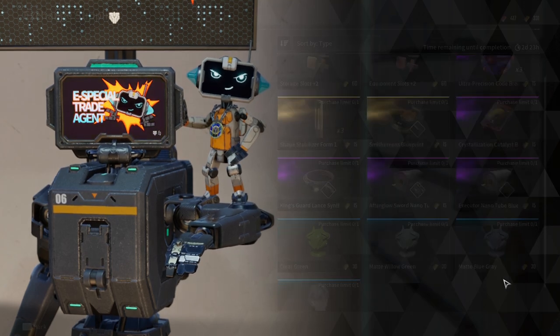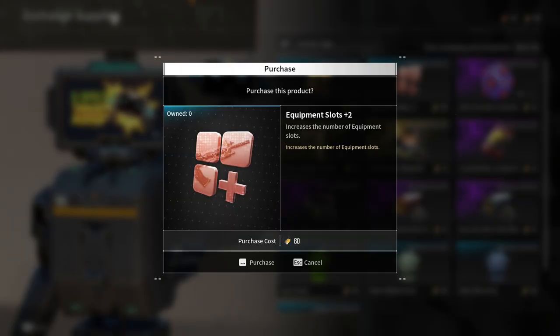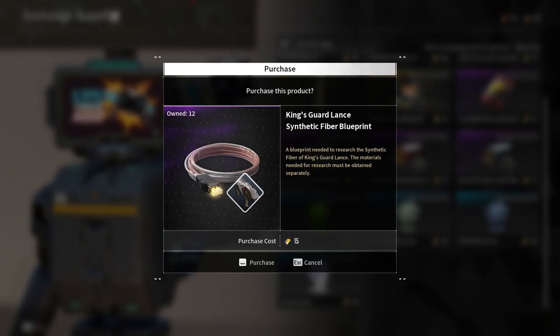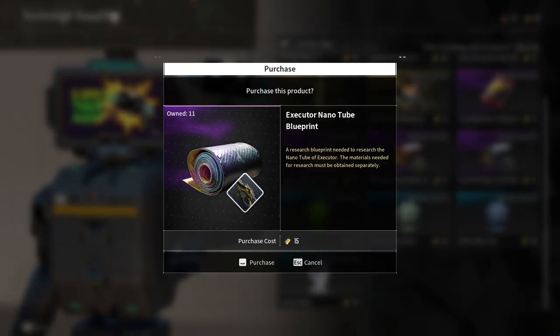For the Exchange Supplies, these are the available items: Storage Slot Plus 2, Equipment Slot Plus 2, Smytherin's Blueprint, Crystalization Catalyst Blueprint, Kingsguard Land Synthetic Fiber Blueprint, Afterglow Sword Nanotube Blueprint, and Executor Nanotube Blueprint.